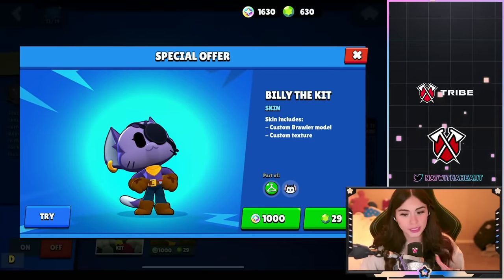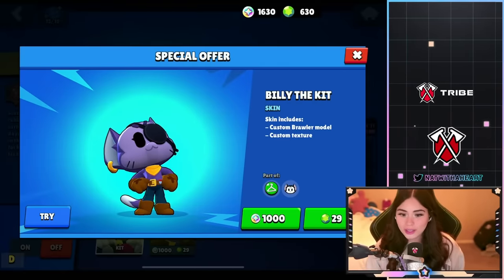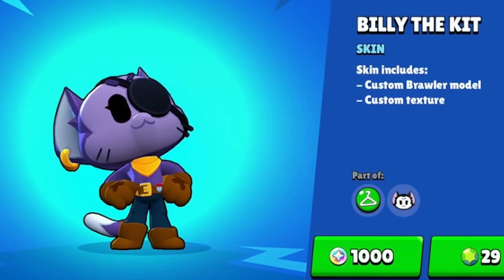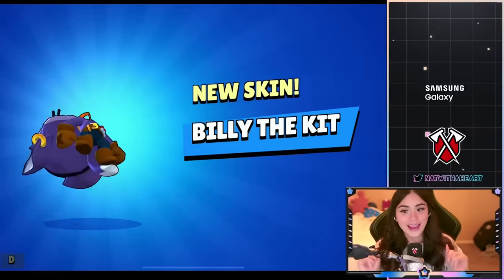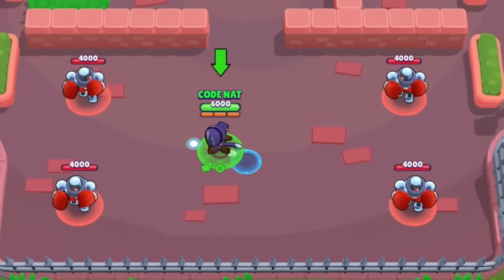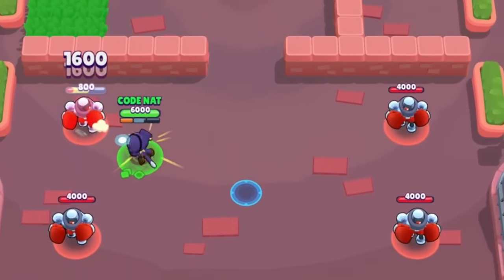Billy the Kit is another 29 gem skin, which is really nice of Brawl Stars to give us cheap skins. I actually really really like this one — it's not just like a recolor to me. There's just something special about it. It's either 1,000 bling or 29 gems. I am so excited for Kit.